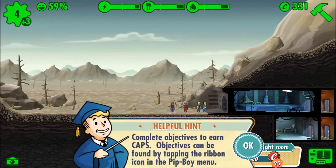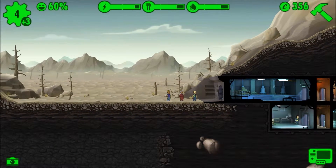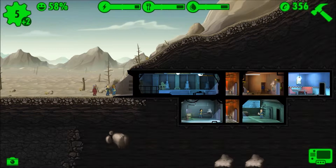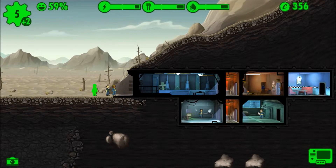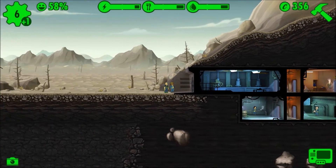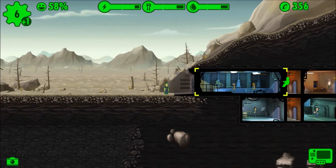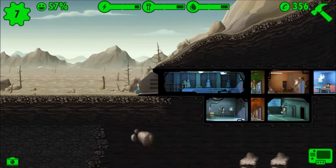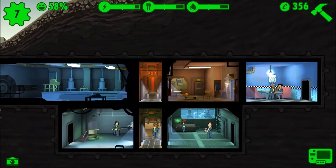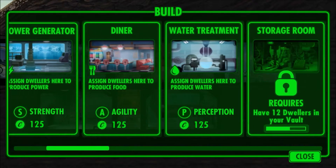Here's our Agility guy going to the diner, and let's go — caps. This was the Perception guy, right? Yep, so he's going in the water treatment plant as well. We'll put this dude back here in the diner, and then this dude right here we're just gonna assign him to the living quarters.